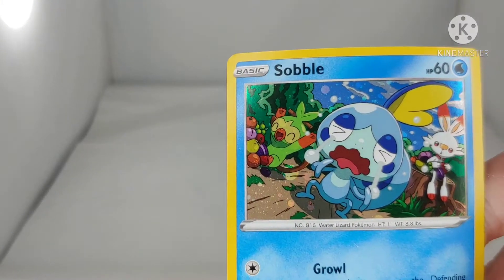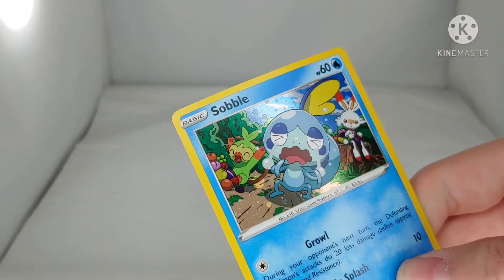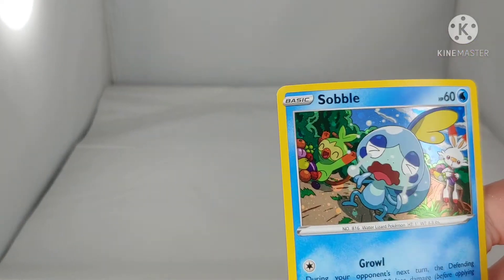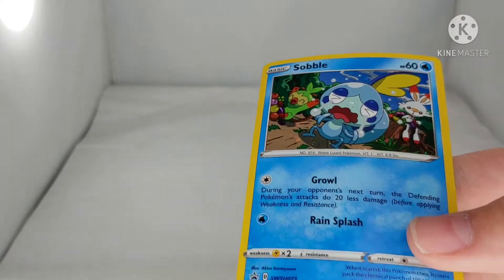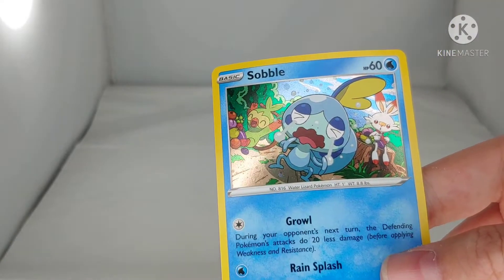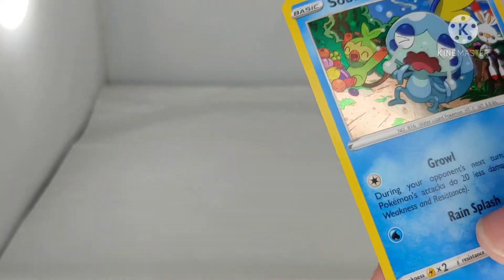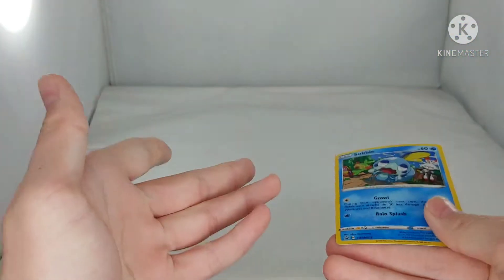Okay, so let's get the promo out of the way first. We got a Sobble card here. It's got a little holo foil finish. I'm not sure which one it is — honestly, I don't know the difference between the two. But it looks pretty nice. However, everybody knows, what are promos worth? Nothing. That's right, kids — holo.